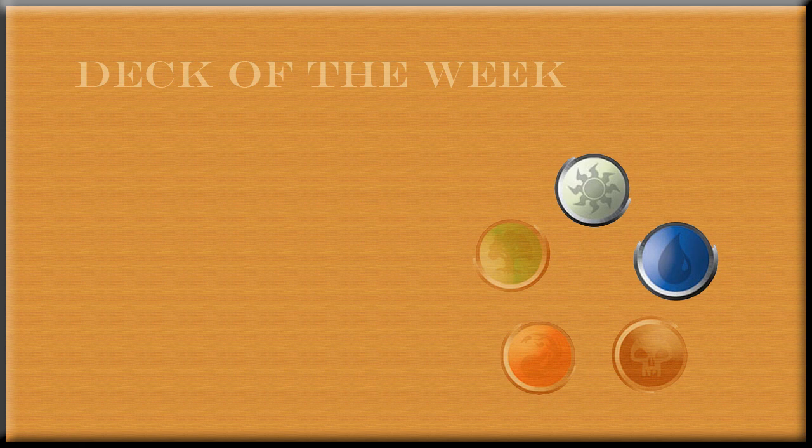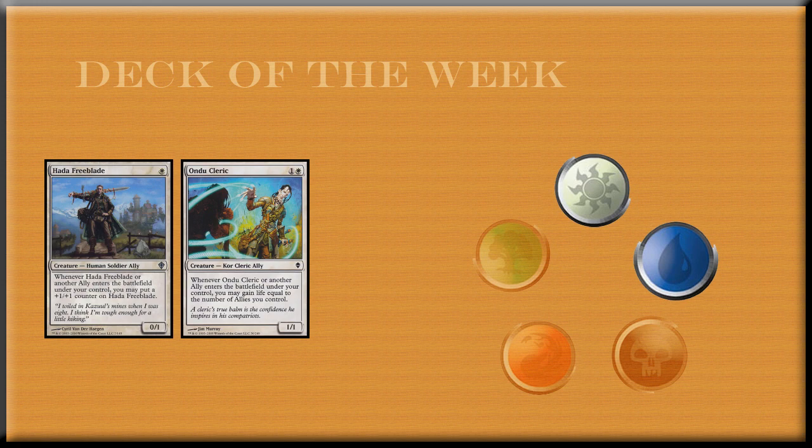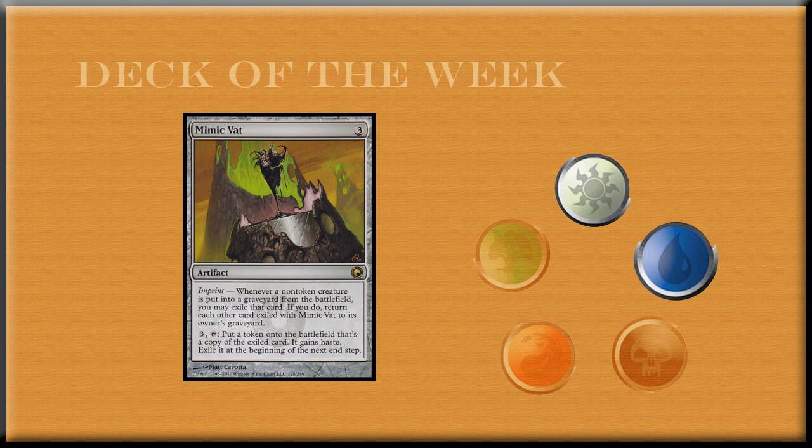I like the Kazandu Blademaster — that's a really good creature with First Strike. You need the cheap creatures since you're trying to get as many allies as you can to make them big fast. So having the Hada Freeblade, the Ondu Clerics, and the Kazandu Blademasters is nice. Maybe the Excavators can be nice too. And I like the Raptor because it has flying. As far as spells, I like the idea of using the Mimic Vat, because that can keep getting you more allies into play, which allows your abilities to keep pumping.